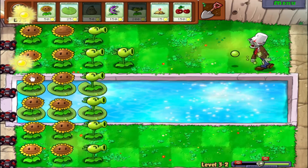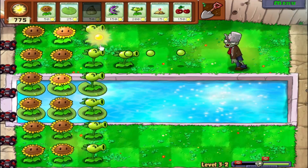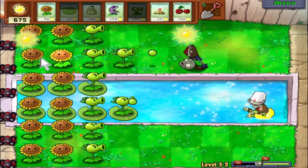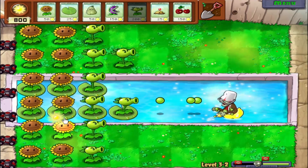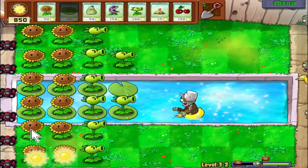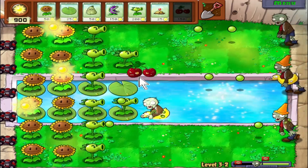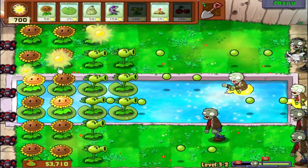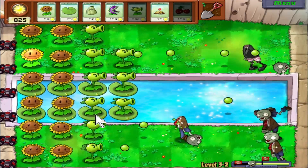We'll put down another lily pad and a second repeater. The pea shooter is kind of degraded in quality — it's not something I'll be using much more, I don't think, because it's not anywhere near the strength of some of our other stuff. Why do I feel like there was a shortcut to quickly collect all the sun? Maybe that was on the Xbox 360 — I think you could press a trigger button and it would just collect all the sun automatically for you, which was a nice touch instead of having to click all of it.